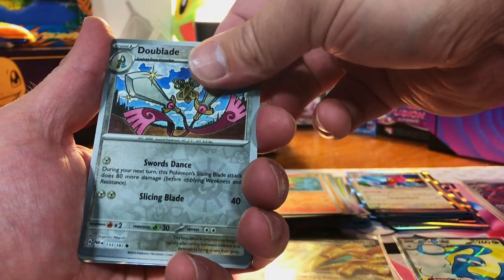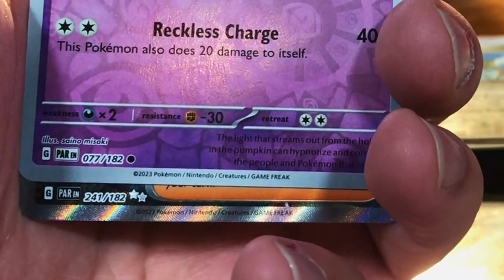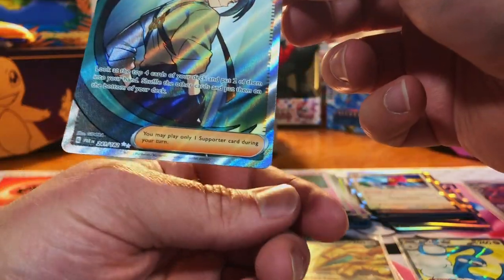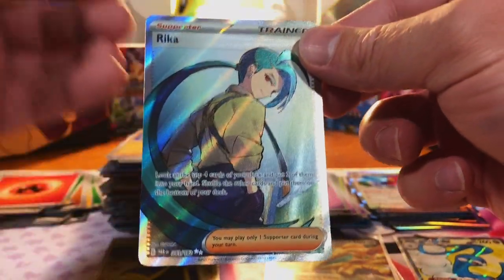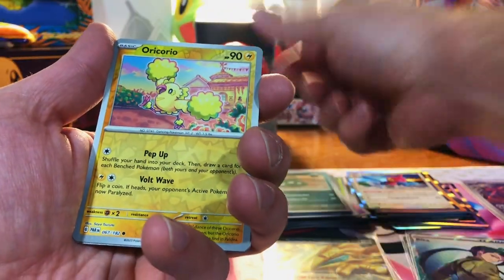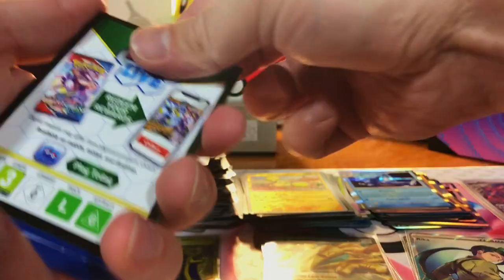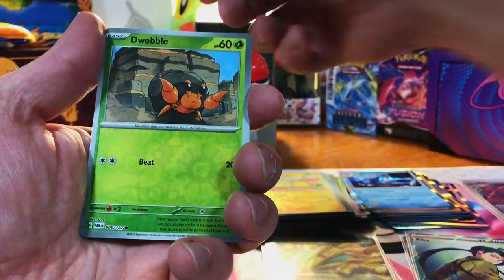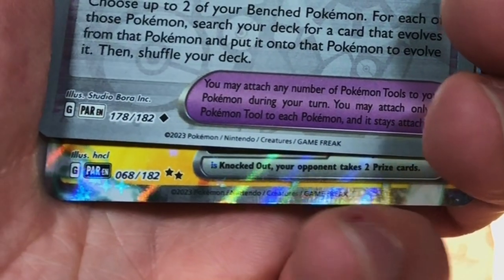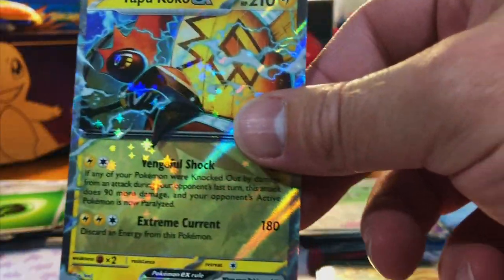We got a Doublade, a Pumpkaboo, and — oh nice — Floor Trainer Rika. We got a Trubbish, an Oricorio, and a Kingdra Hollow. We got a Dwebble, a Technical Machine Evolution, and an EX — Tapu Koko EX. Very nice.